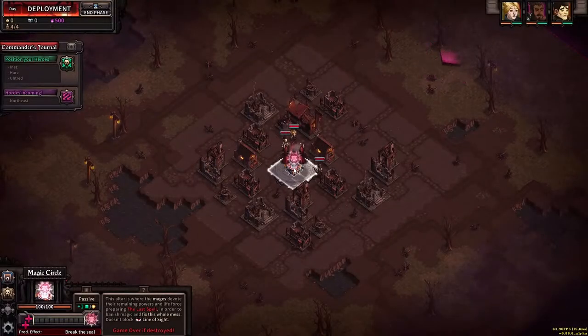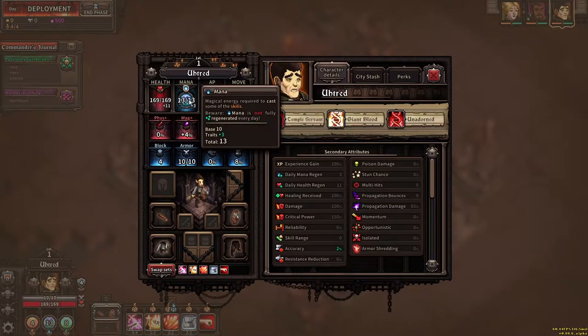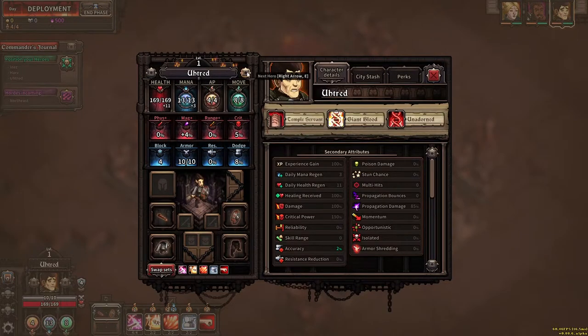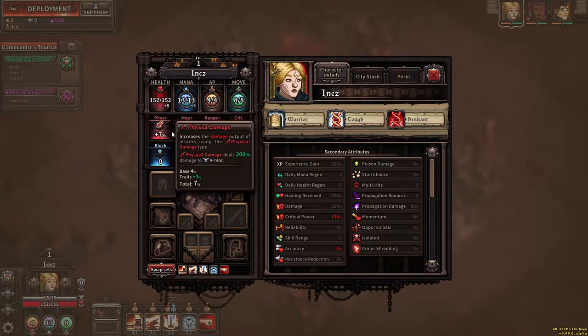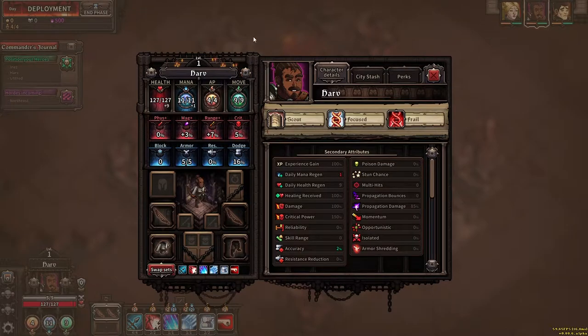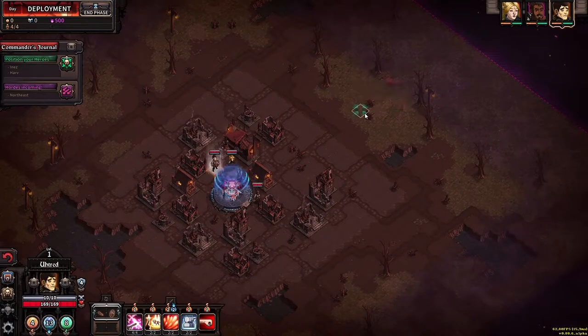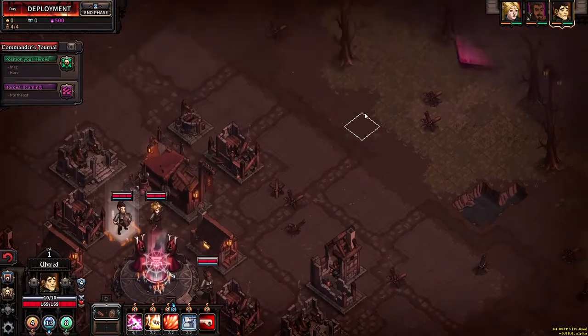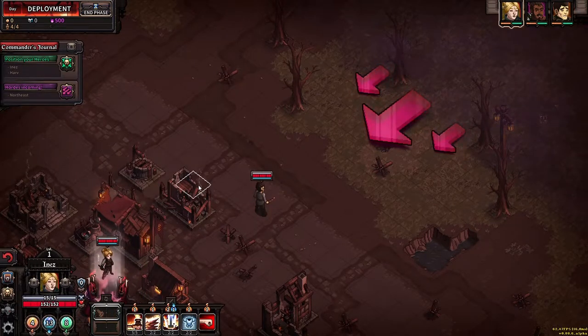The Last Spell is divided into days which are split into three phases. The first phase is Deployment. You will play as three randomly generated heroes, each one unique with its own weapons and abilities. Use the character sheet to familiarize yourself with your heroes and discover their primary and secondary stats, along with their strengths and weaknesses. Before the battle, you can view the overall state of your defenses and strategically place each hero depending on their skills and, most importantly, the direction of incoming enemy waves.